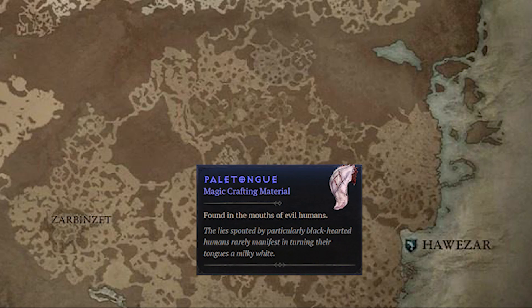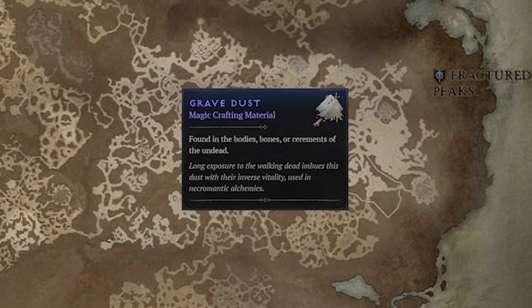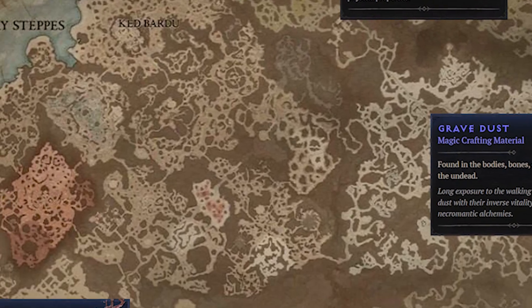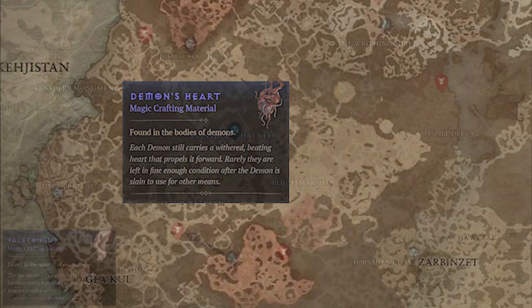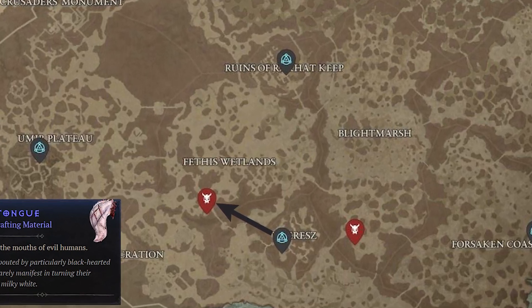We have Pale Tongues in the bottom right at Hawezar. We have Grave Dust at Fractured Peaks, which is Act One — the area you start in. In the top right at Kehjistan, we have the Crushed Beast Bones. And down on the bottom left of Kehjistan is where we have all of our Demon's Hearts. We'll show you the map with the elite areas and a quick farming path to collect those materials.